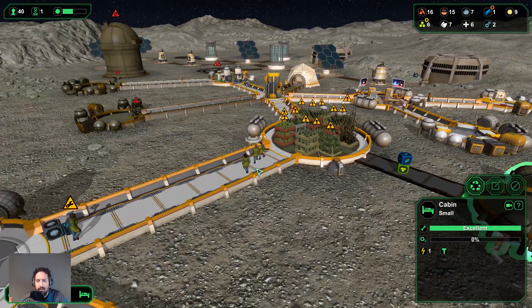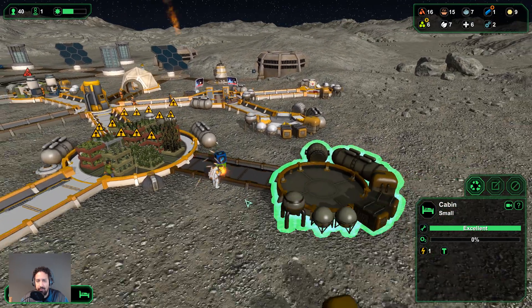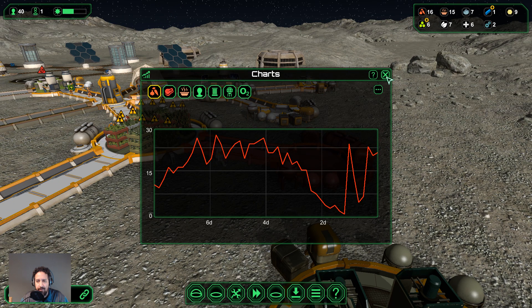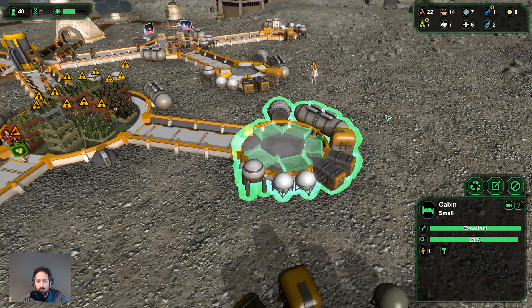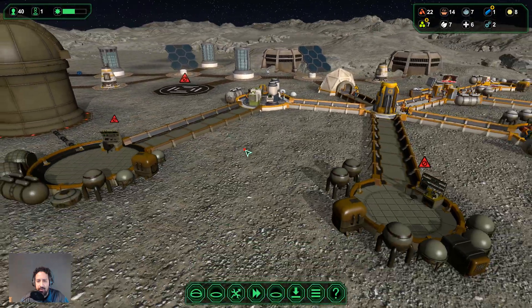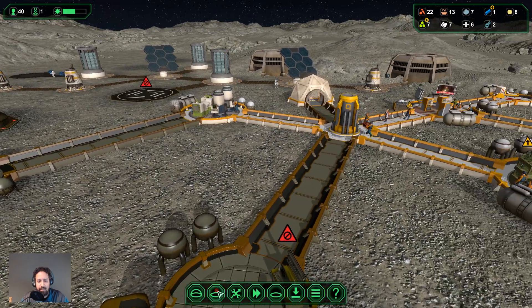Food is doing okay, staying steady at around 16 to 20. Let's put some beds down here. Now we need something quite important — we need a water tank. The trouble is I need the power collector built first. As soon as we have that power collector built, I'll put down a water tank, and it will keep us a little bit more secure with regards to keeping our oxygen plants running.